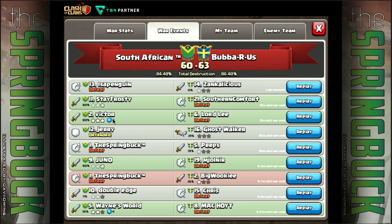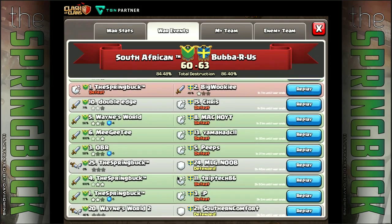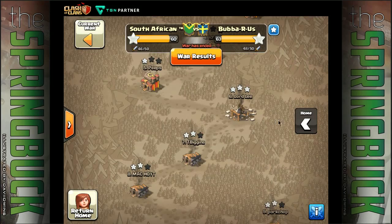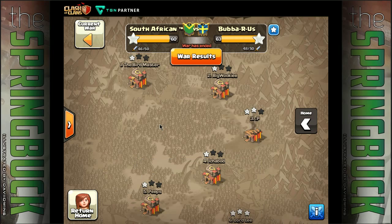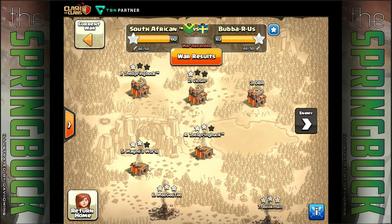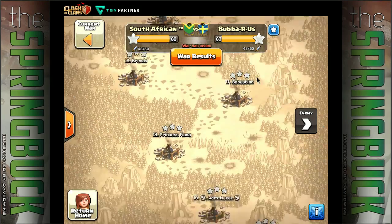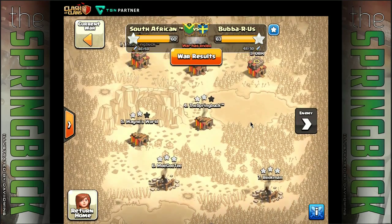Stay Frosty three-starred, Victor three-starred, Juno three-starred, MGT three-starred, I got three stars and then a two-star at the end on number three. It was fairly decent but I fell short on number one, and Victor fell short as well. We could have done with more two-stars in those town hall tens - they managed to get the win without even touching one of our town hall tens, doing a fantastic job cleaning us up at one, two, three. They only missed three of our town hall nines, that was it.